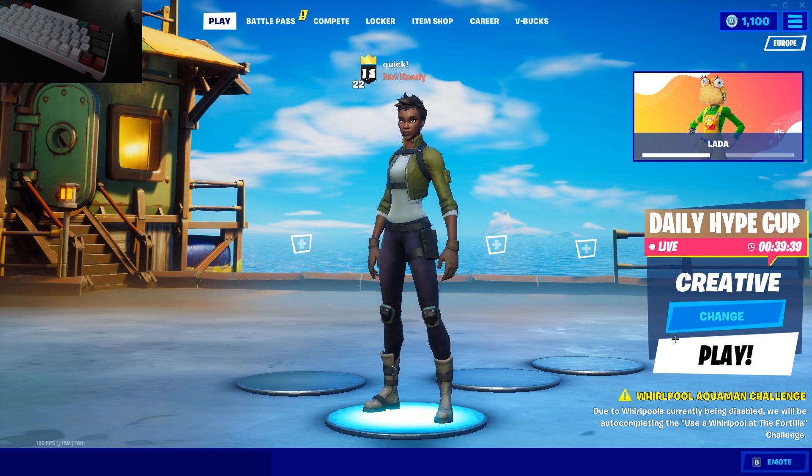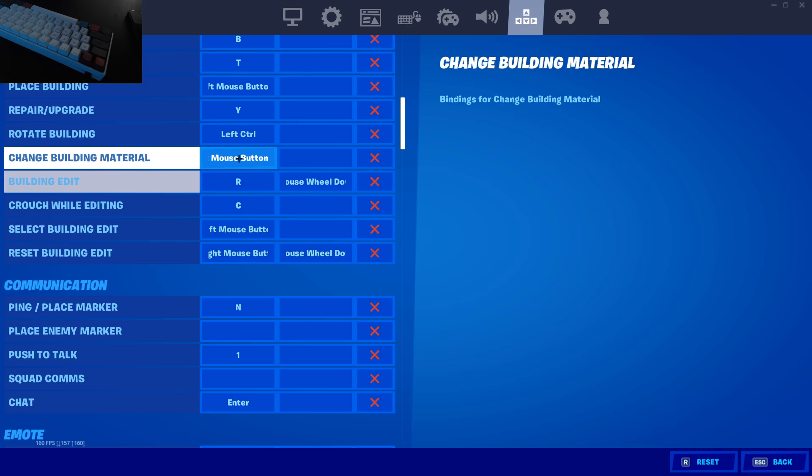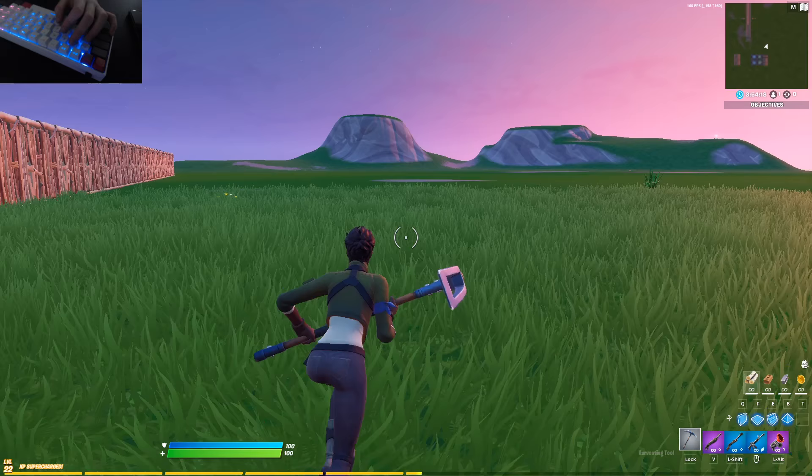So before I show you guys how you can edit like a macro using single bind edits, first I'm going to show you my keybinds and what I use. If I go into my keybinds right now, you guys will see that I use R as edit. This is a button which not many people use because many people use R as reload, but I've realised that reloading isn't as important as editing — you edit way more than you reload. So I did switch my old editing keybind and my old reload keybind.